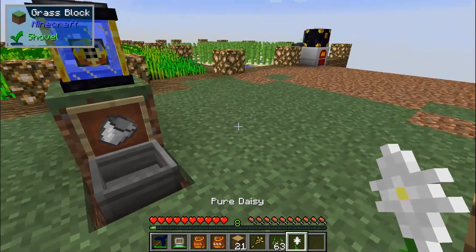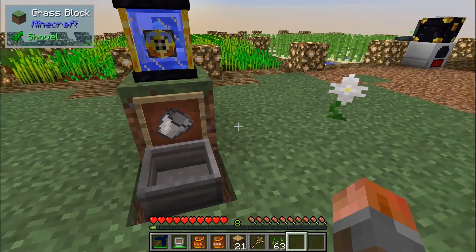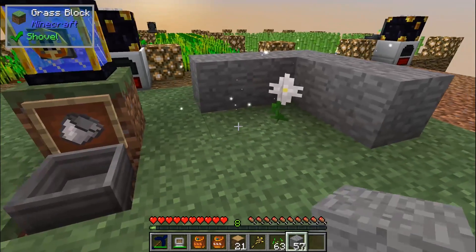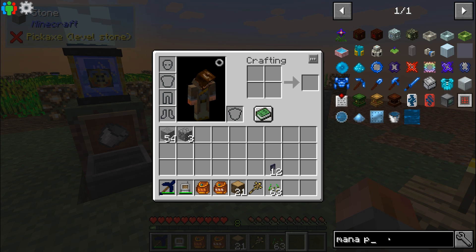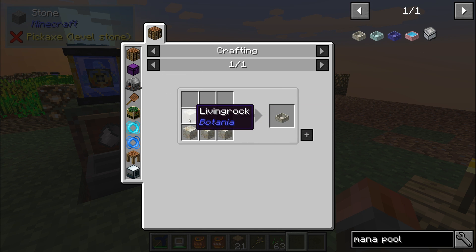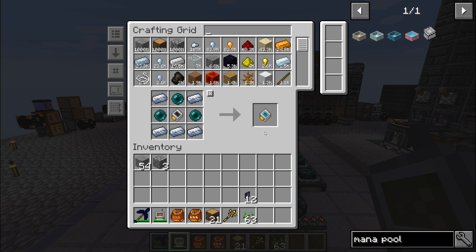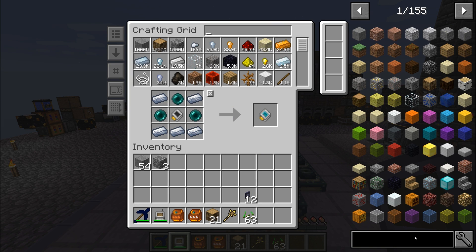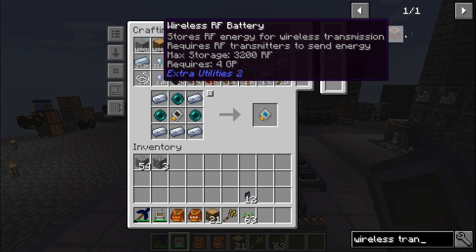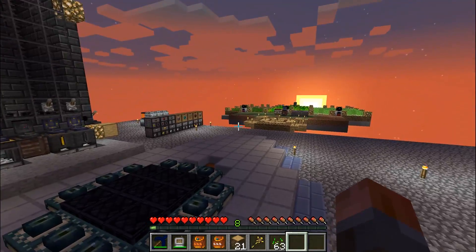We just need some seeds and we get a Pure Daisy. The grass is starting to spread from the Pure Daisy. We can do a bunch of stuff — I'm probably going to want another one at least. That will get me started with making Living Rock, which will get us a Mana Pool. We can just go with a default one — that's just going to need five Living Rock. I've been crafting range upgrades. Only four will go in one of those transmitters, so I'm not sure how you get even higher range. It may just require more wireless transmitters on a cable.